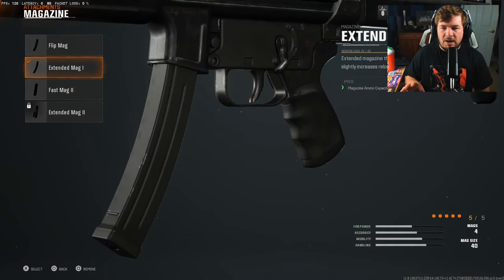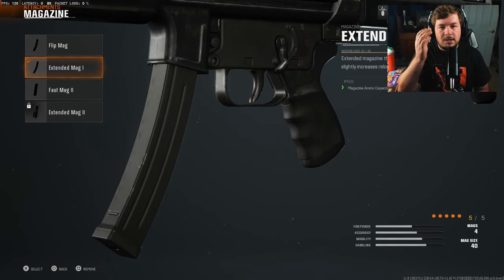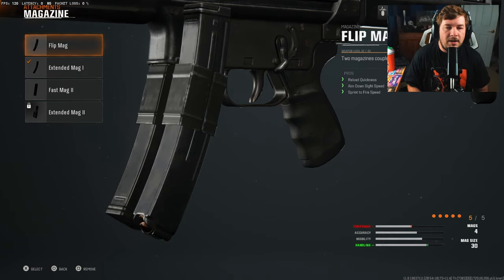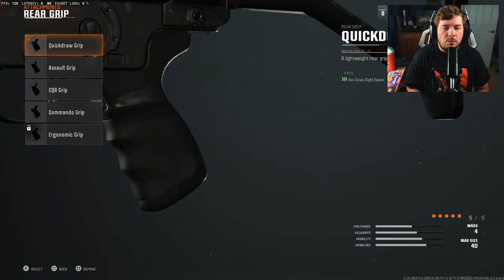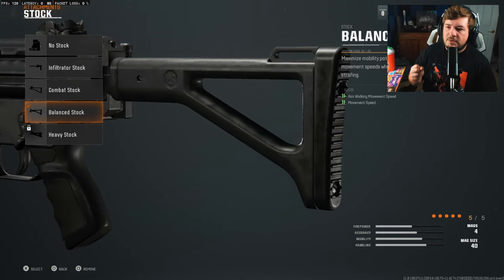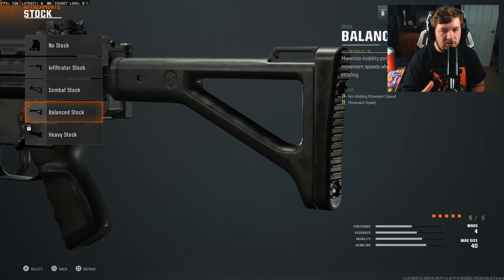My next attachment is a magazine. Running a magazine is a preference — you don't have to run this. Personally, I feel comfortable with the 40-round mag, but you can go with the flip mag if you want. For the rear grip, you're going to want the Quick Draw Grip for a large three-tick increase to aim down sight speed. This will be a highly used attachment for all SMGs, especially at launch, since you want the fastest, snappiest ADS speed possible to compete in close ranges. For the final attachment, you want the Balanced Stock for even more mobility — aim walking speed and overall movement speed benefit your cause.